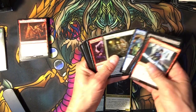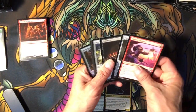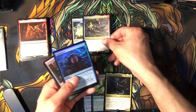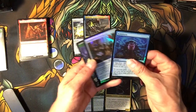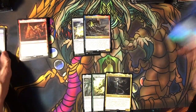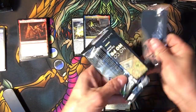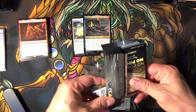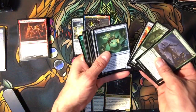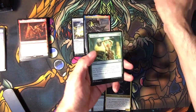Let's pass by these commons over here. The Engine, Engineer Runner. We have some Chromatic Sphere Explosives, Blinkmoth. A nice foil Brainstorm — I like these foils. I mentioned it earlier but I'll mention it again: why can't Magic be consistent with their foils? I do like the old school foils, which are being introduced in the newer set Time Spiral, which I am excited about and you should be too.